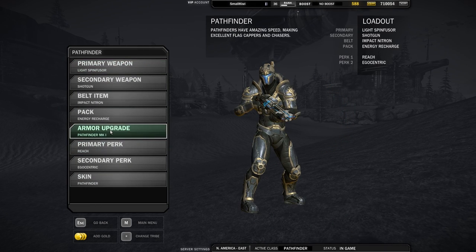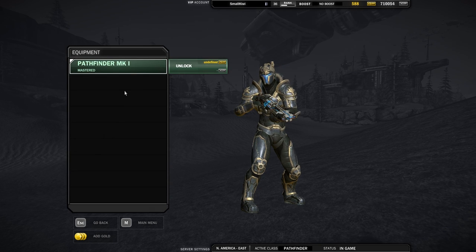Now let's look at the armor upgrade options. Here is where you will find some of the most important bonuses to a Pathfinder: regeneration delay, extra energy, and mass reduction. A reduction in regeneration delay will come in handy when you are trying to complete short routes with full health, or when tackling longer routes that require more than one health regen. The fourth armor upgrade is an increase in overall health, which will allow us to take more damage while setting up routes. The final upgrade is a reduction in mass, very important to increasing our acceleration and top speeds.